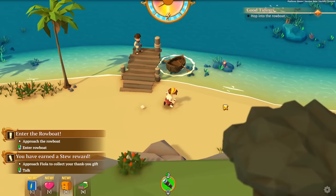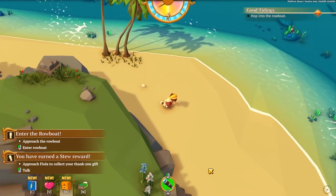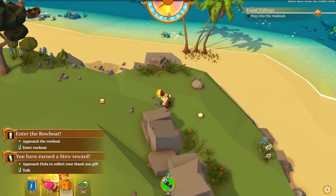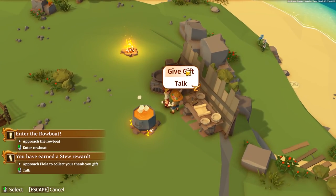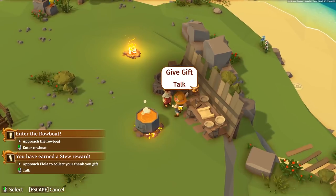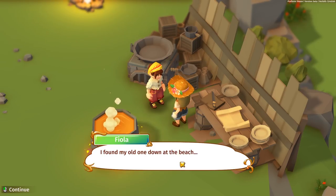It looks like Fiola has a thank you gift for us too. Let's go chat with her - as you can see up top, we'll burn through our energy rather quickly. We also have axes in this game, and eventually we can get a pickaxe. We also have a shovel to dig up treasure. Let's go ahead and get that gift from her. Approach Fiola to collect your thank you gift - she has some sort of a thank you gift.